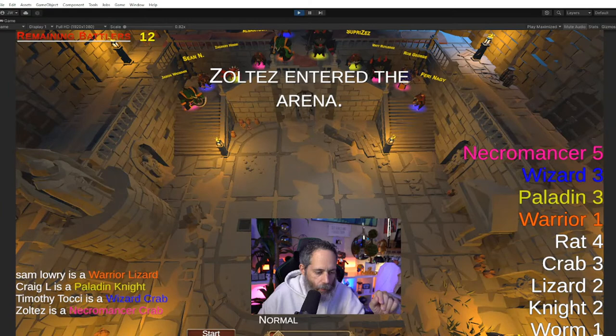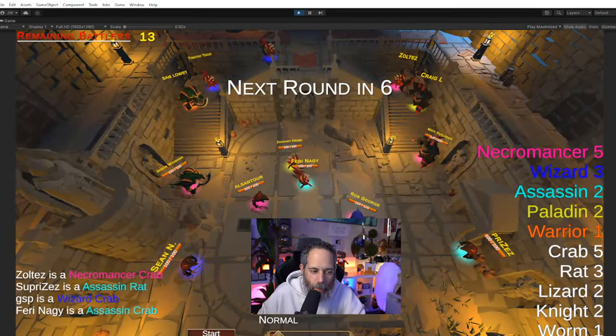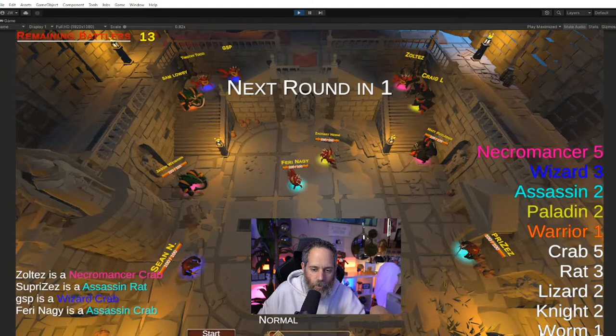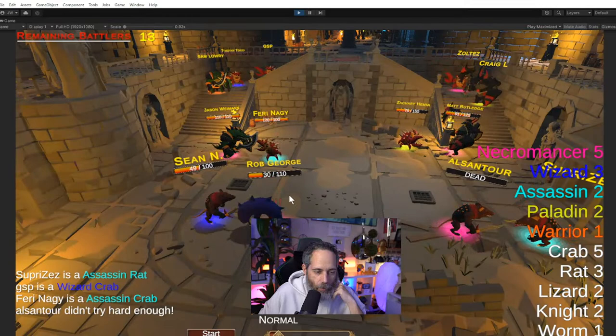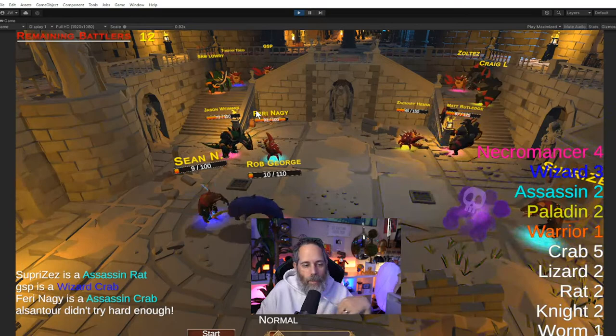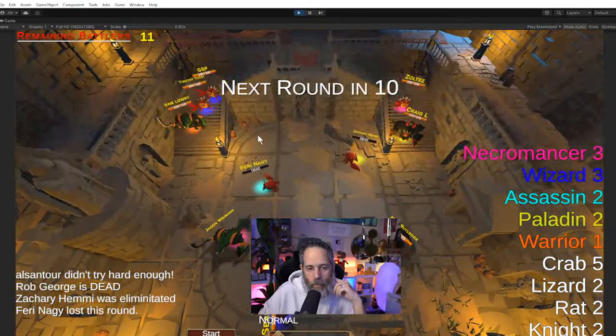We've got 12 people, so let's hit Start and let the battle go. You can already see everybody's got different stats — all the races and classes have slightly different modifiers. There are a lot of necromancers; I wonder if a necro is going to win. You can see the health bars going down and up, and I want to show just some floating damage text right above the characters.